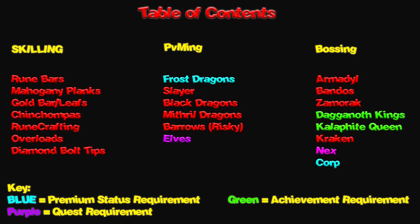So, without further ado, let's get started. The table of contents. You can actually pause the video, and annotations will be on the screen for every single different way of making money. For instance, let's say you know all the different ways of making money except for the Kalphite Queen. You can click on the word Kalphite Queen on your computer right now and it's going to send you to that part of the video. You can always come back to the table of contents and click a new part. I'm also going to have the times for all the money-making methods in the description down below as well.